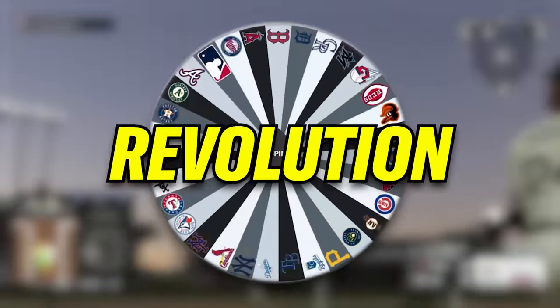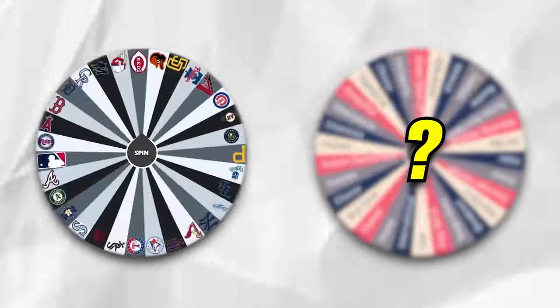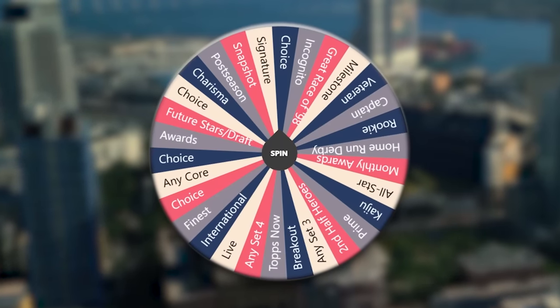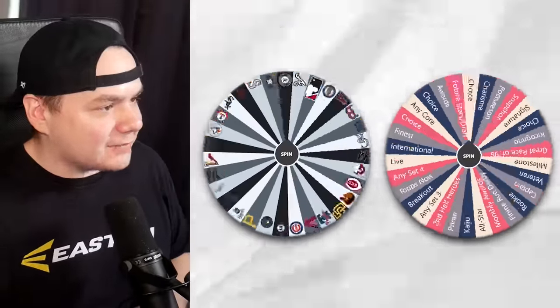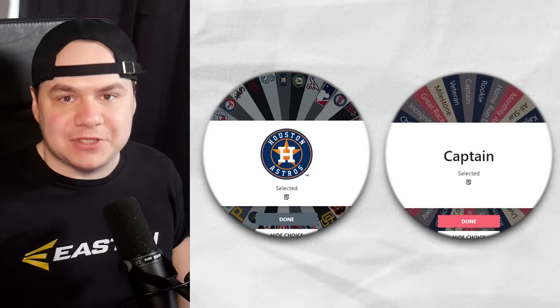Welcome back to another episode of Revolution, the series where I spin a wheel of all 30 MLB teams to build my Diamond Dynasty squad. But this video is going to be a little bit different because I actually have two wheels to spin today. The first wheel is the standard wheel with all 30 MLB teams, and the second wheel has all the card series currently available in MLB The Show 23. So I'm spinning both wheels at the same time, and our first player will be an Astros captain card.